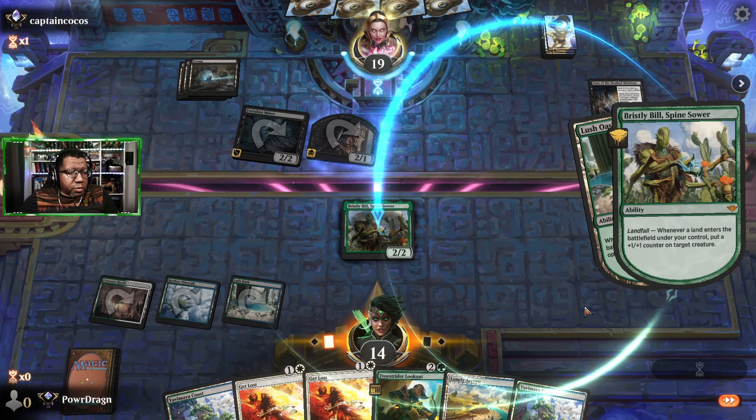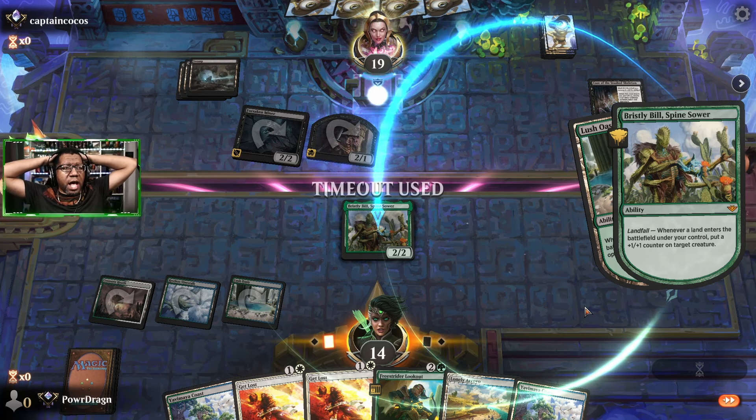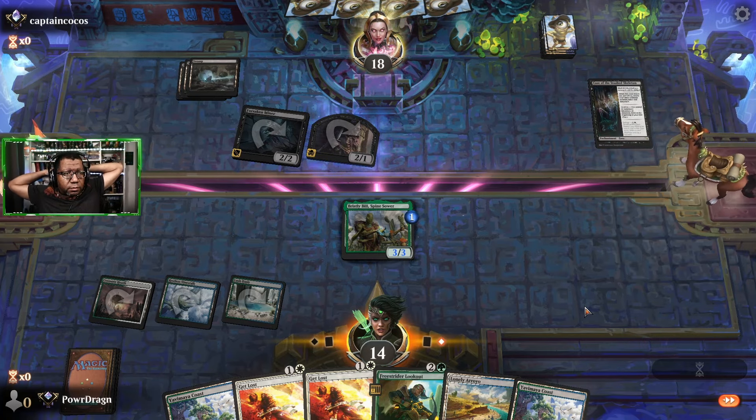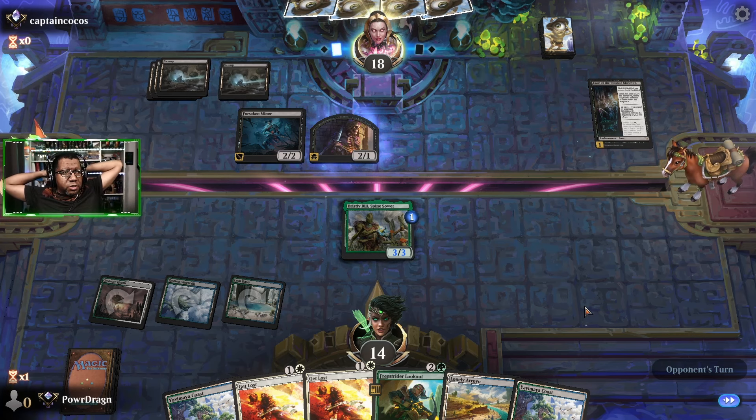I guess I could have played the lonely arroyo so we could try to double Get Lost. Kind of gross but there are some scenarios where that would have been good on the next turn. I'm also just gonna have to be brave enough to block and let some stuff die if possible. Interesting that they didn't want to kill our dude — which means it's maybe a sorcery speed thing, minus three minus three. That would make sense. Wow — to kill that — definitely didn't see that coming.